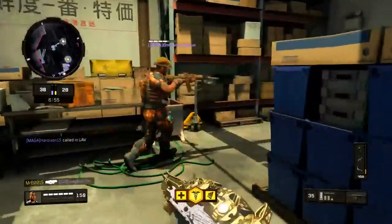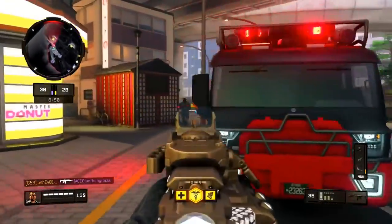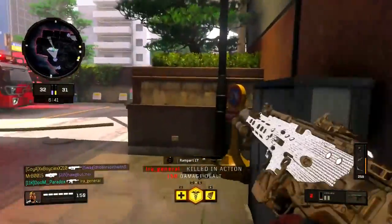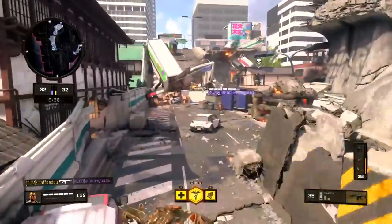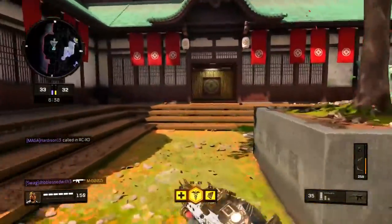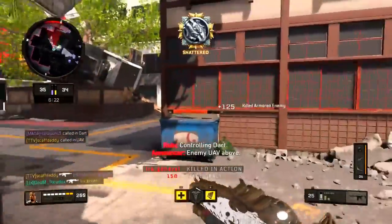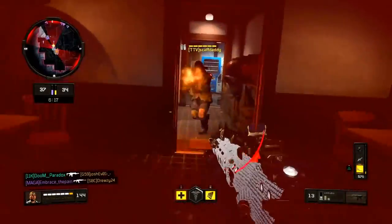What I try to do is get as many camo challenges done in one game as possible. For example, go for 50 kills without attachments, long shots, five bloodthirsties, and double kills all at the same time. You can do all of those in Hardcore Domination. It really comes down to what game mode you feel comfortable in — Control, Hardcore Dom, or Team Deathmatch all work well.